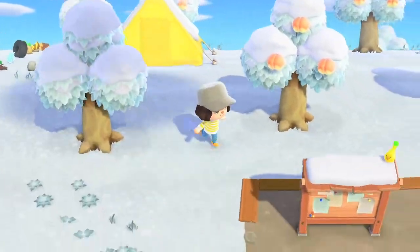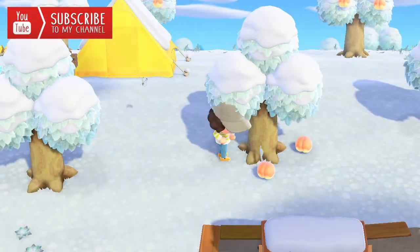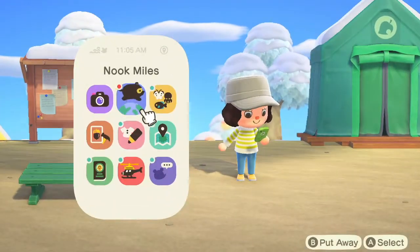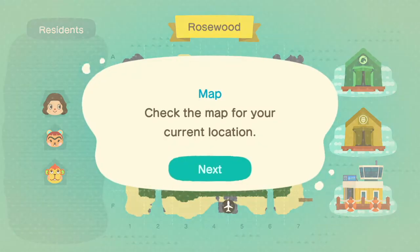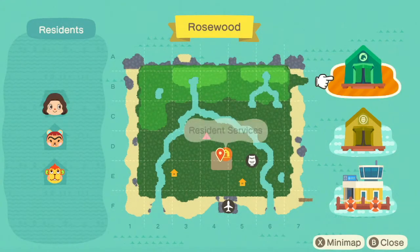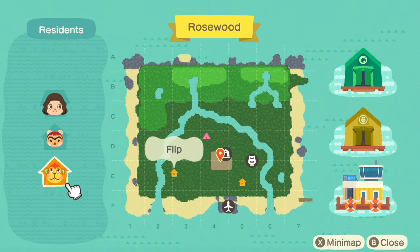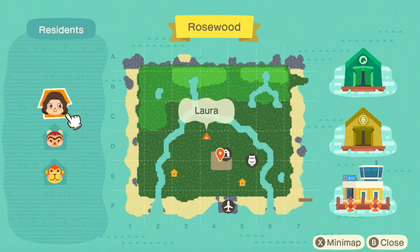Hello everyone and welcome back, or welcome if you are new. Today I am back with another Animal Crossing video and I am going to give you a tour of my non-terraforming island. As you have seen, I have peaches on this island, which I was super excited about. The name I chose for this island is very fitting — it is called Rosewood.